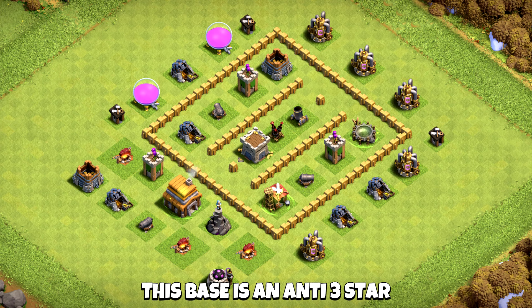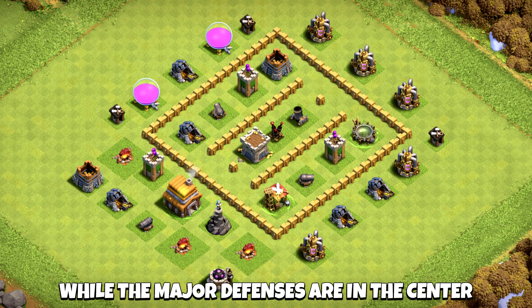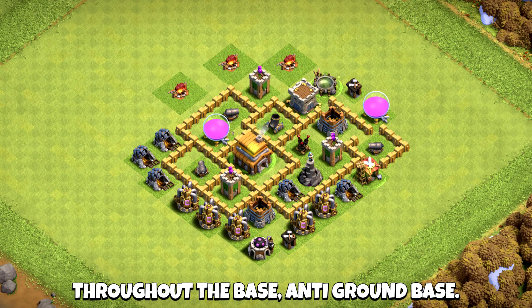This base is an anti-three star because the town hall is outside, while the major defenses are in the center surrounded by walls, making it hard to get the third star. Trophy Pushing Base — Mortar placement gives great coverage throughout the base. Anti-ground base.